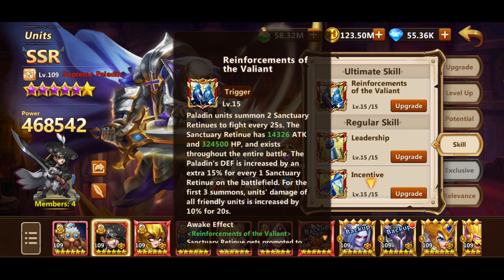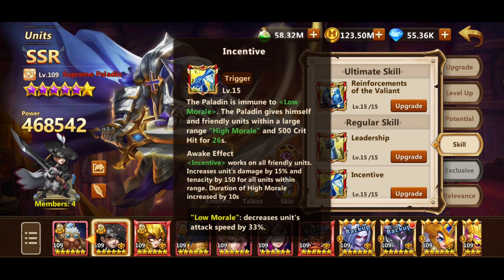Haladin is the second tank. You might ask why. Well, after awakening him to 5 stars, he provides tremendous damage increase thanks to his buffs — I will not use him before that point. When he summons sanctuary retinues, he increases the damage of all friendly units by 10%. His skill Incentive increases friendly units within a large range to high morale and 500 crit hit for 26 seconds. After awakening, this skill is even better, adding an extra 50% unit damage, 150 tenacity, and it works on all friendly units.